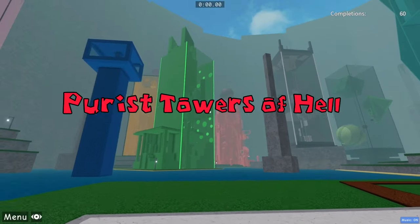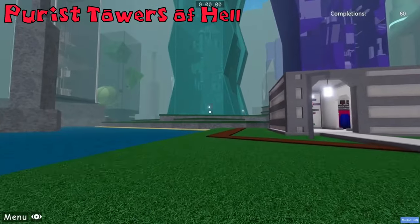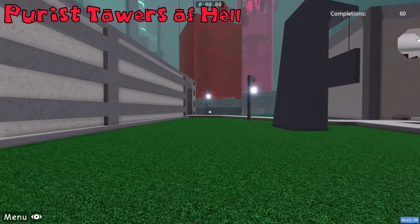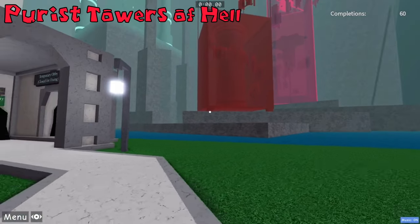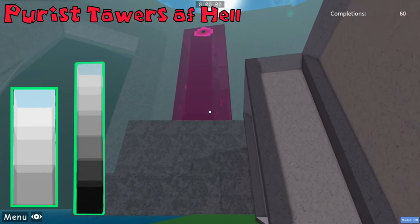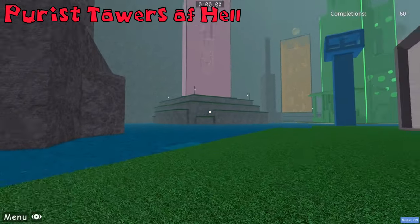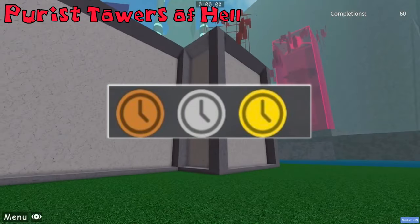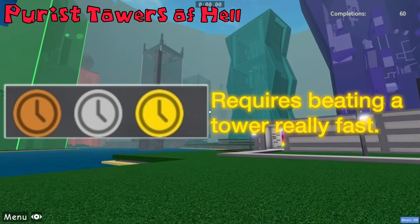Another fangame with a fun gimmick — this time the towers are purist, meaning there are no client objects, effectively making them tower-tiered obbies. This game is created by Brandy Chem Zero but the main game is on a group. Purist's Towers of Hell is regarded for its high gameplay standards. The towers only have 3 floors while citadels have 6 to 10 floors. There are also sprites and boxes — sprites are short courses that are timed. Purist's Towers of Hell has an innovative feature called medals, with 3 tiers: copper, silver and gold. Getting gold medals requires beating a tower within a very short timeframe and they are very difficult to get.